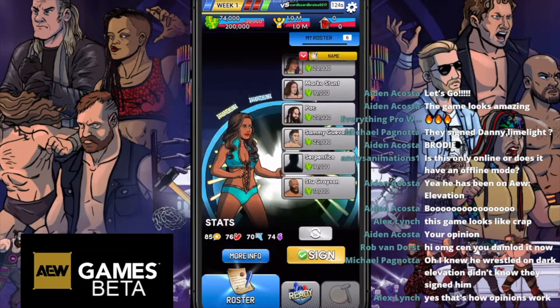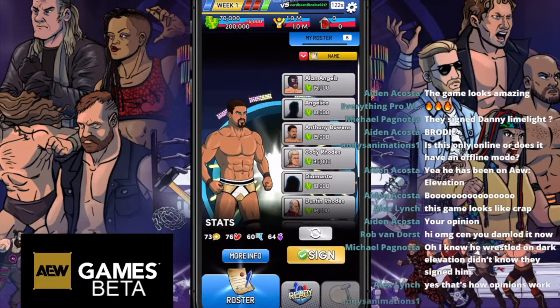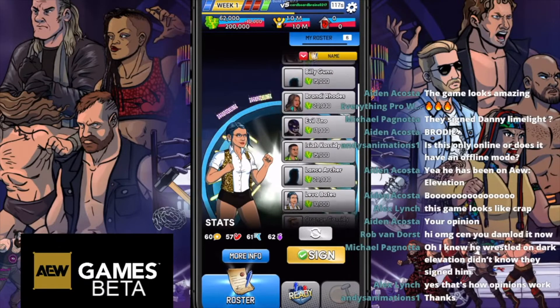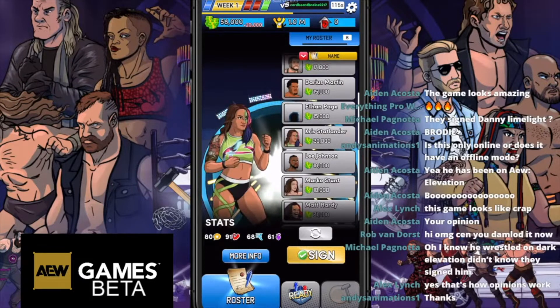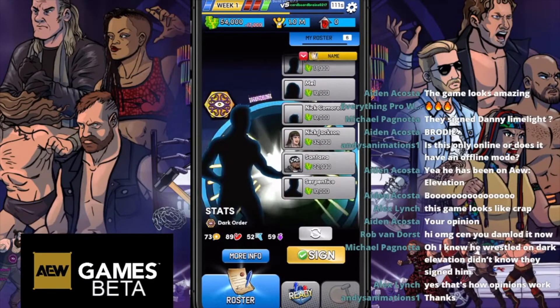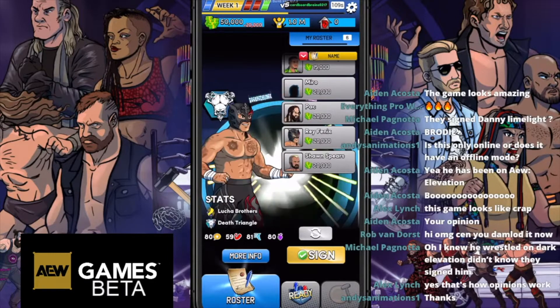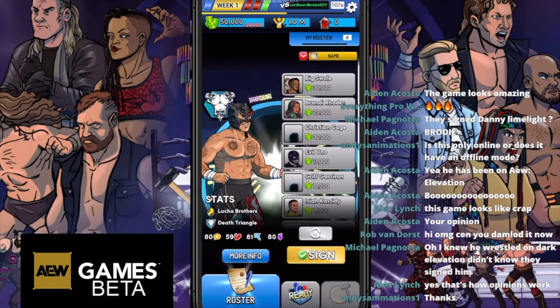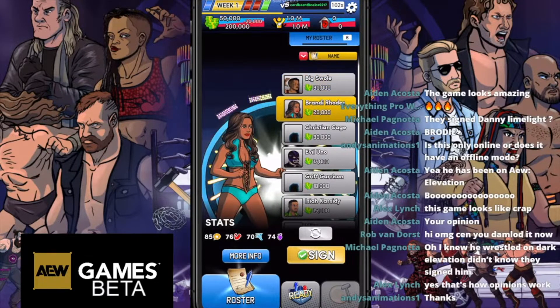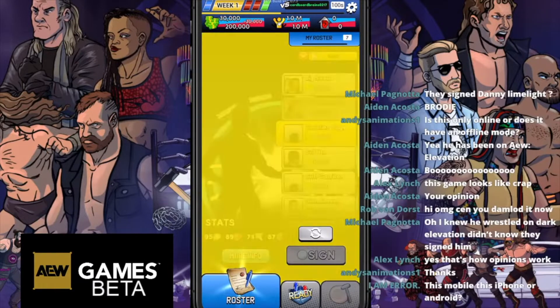I would recommend spending about half to begin with. You want at least 30,000 coins to be able to do one-on-one matches - they cost 10,000 each. You have three matches each week and a backstage segment. If you don't do a backstage segment, you don't really get any bonuses. If you don't do three matches, you're going to lose a lot in popularity.